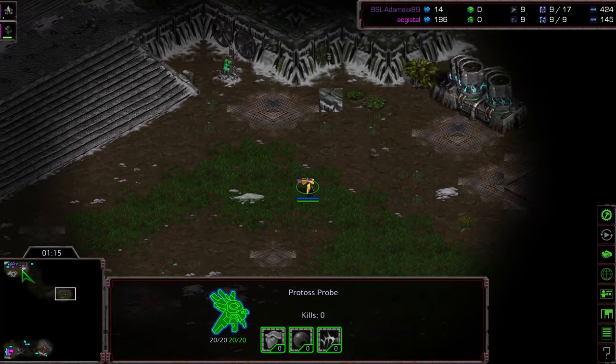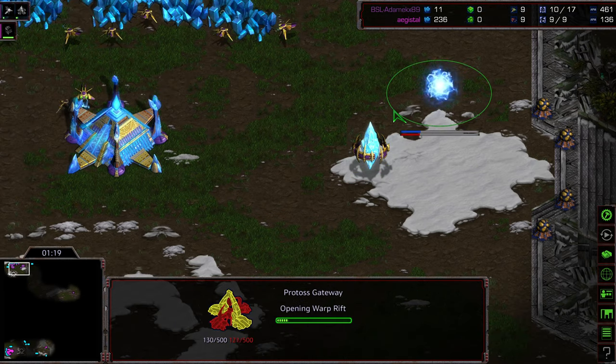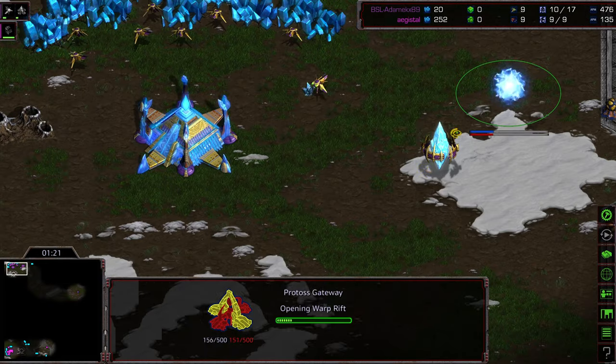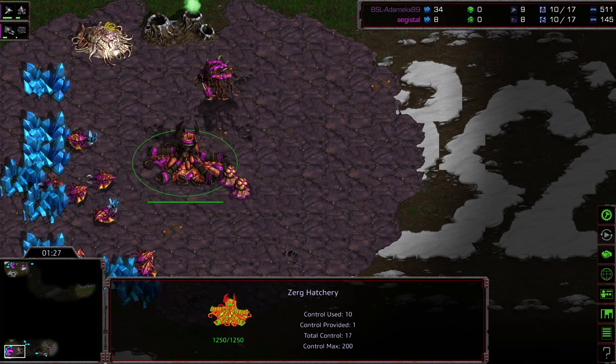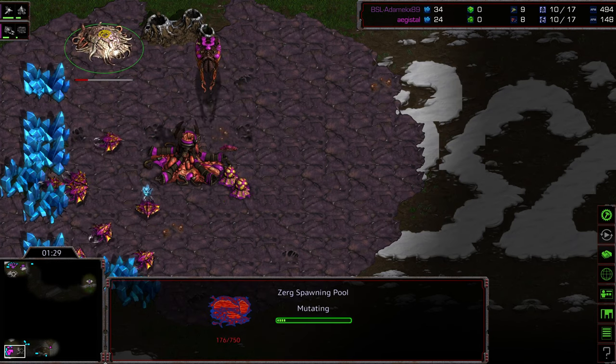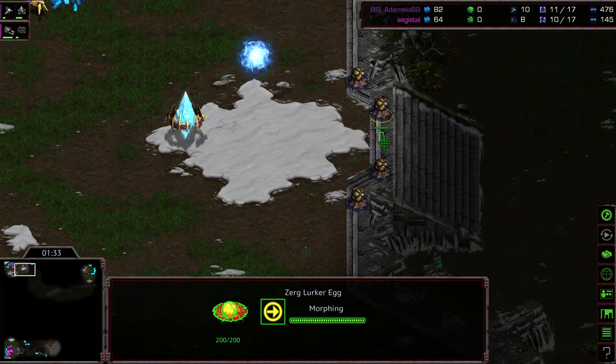Seeing a Probe Scout, upper right-hand corner. No Forge Fast Expand — we are seeing a Gateway-first build. It's interesting because I'm used to seeing out of this sort of style two early Gateways and then Zealot, just direct Zealot pressure. Not this kind of pushed-back, get a Corsair out, delay, block ramp style.